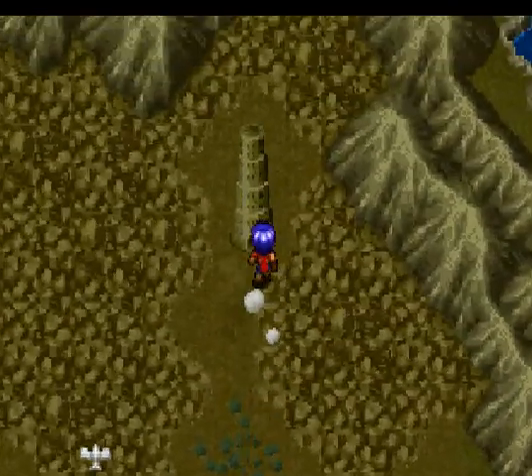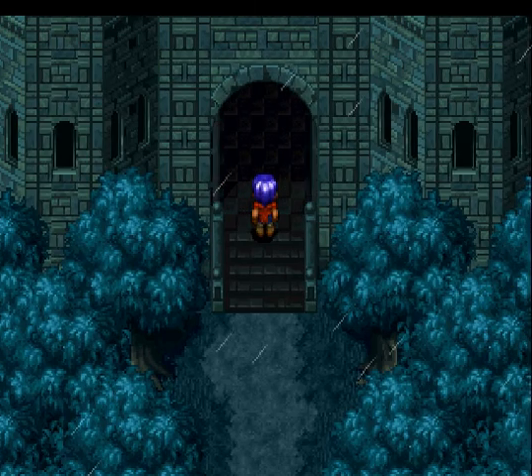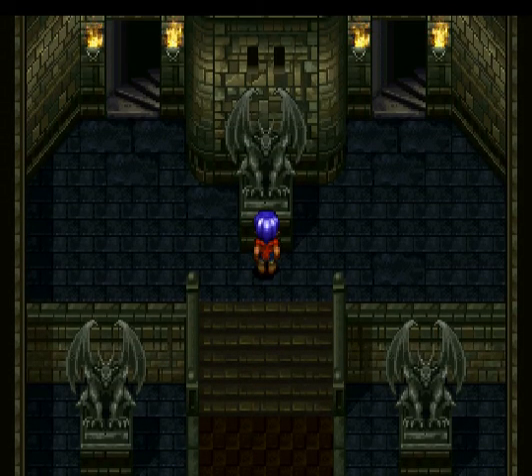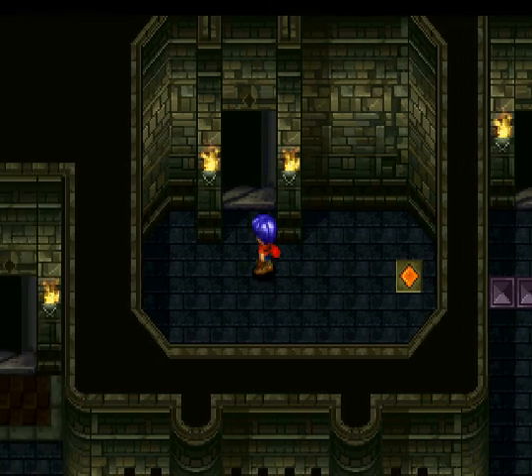The Cage Tower is right up here. Okay, here's the front door. You remember the key we got earlier? We'll want to use that right here. There are two staircases here. The right one will take us wherever we want to go, so let's take the left one first. Hit the switch here, and that'll lower the wall over there.